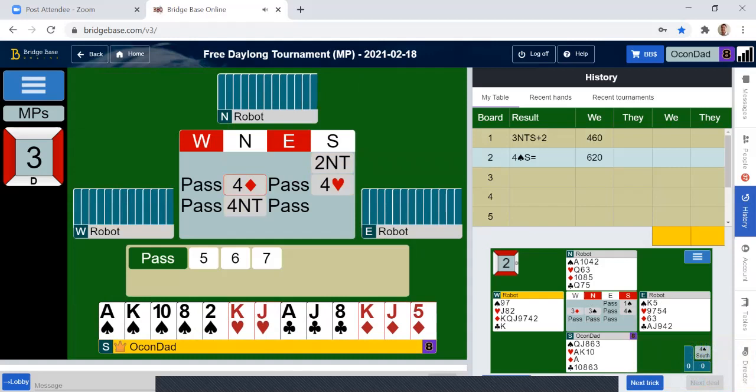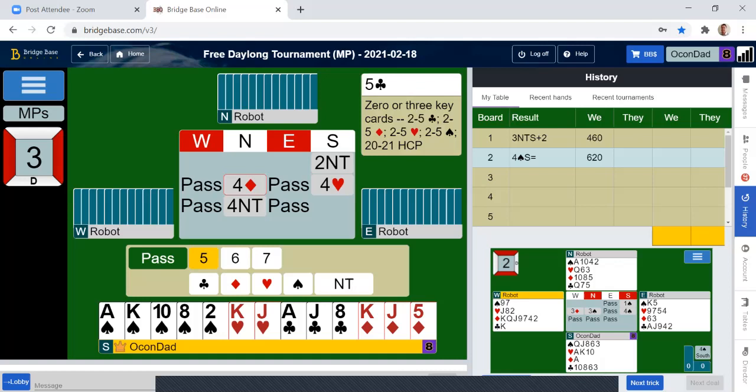So what do we have for key cards? We have one, two, three. We count the king of trump as your fifth ace, if you want to call it that. So we're going to tell partner we have three key cards.